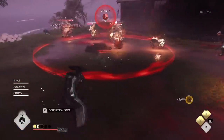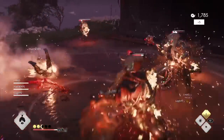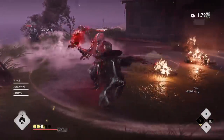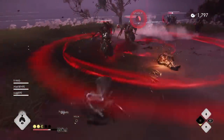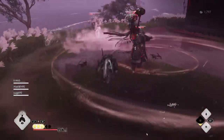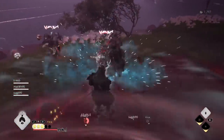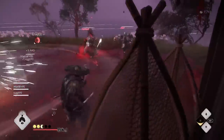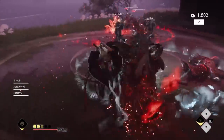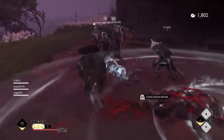One key aspect of this build: do not use your firebomb unless you have to. It's the weapon you save to turn an entire fight. The firebomb will destroy a ton of enemies, give you back a whole bunch of Resolve instantaneously, and stun them so you can hit everyone. So make sure you don't use the firebomb unless you have to — otherwise you won't maximize this build.